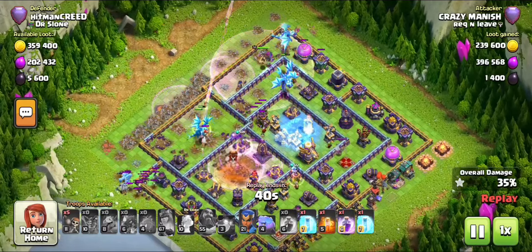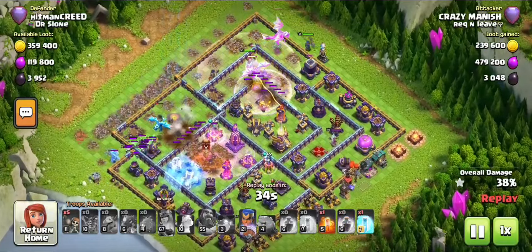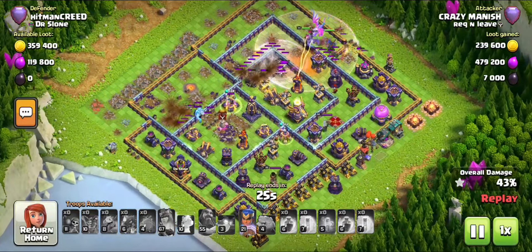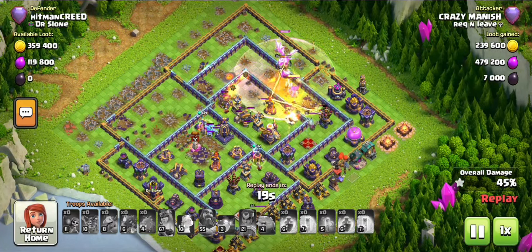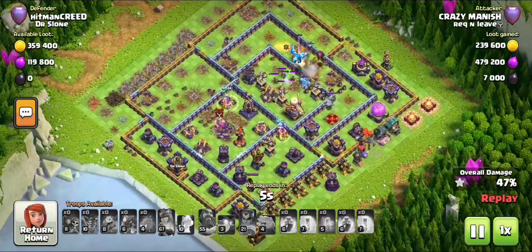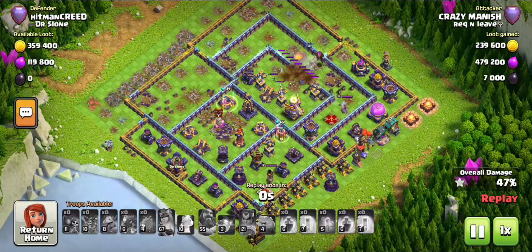He ended up taking out my Town Hall, but as I said this base mostly gives 1 star or 2 stars — not a full 3-star loss. I'll show you another replay of defense. You can see there the Witch is still alive with the Ice Golem. There we have it — and I'll show you another replay. He actually got only one star.